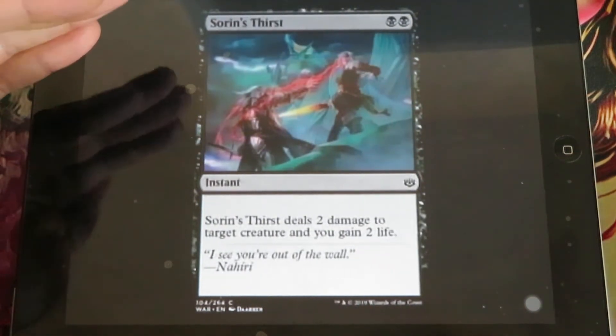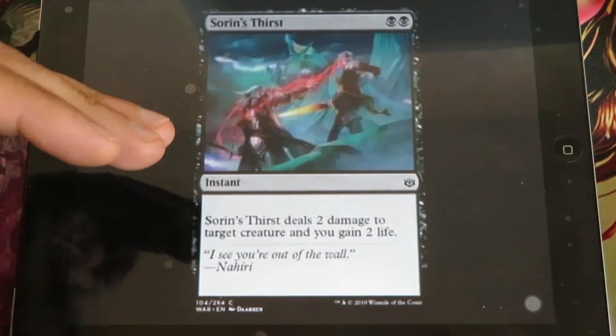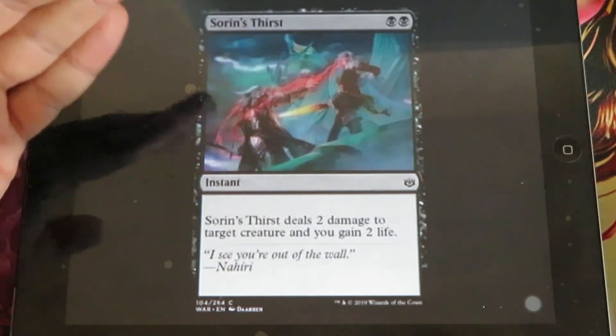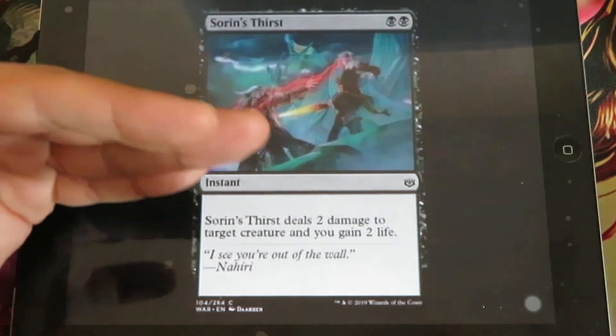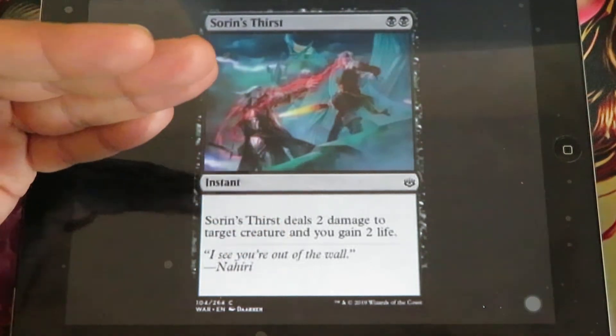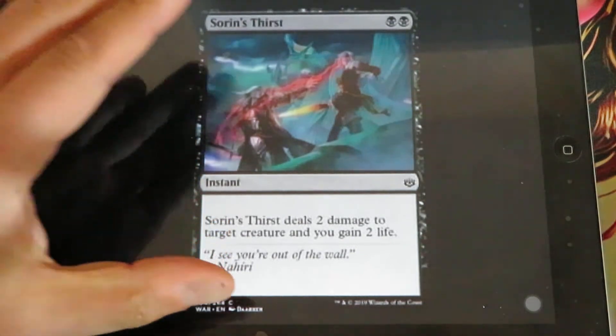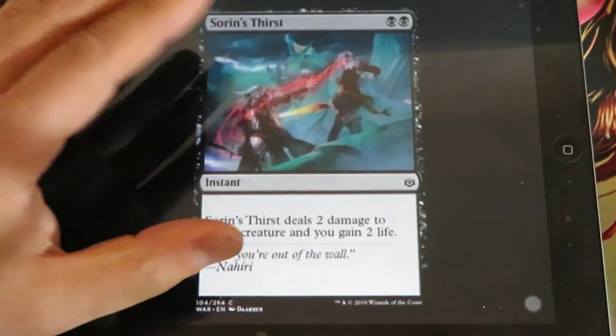Sorin's Thirst - 2 black. It deals 2 damage to target creature and you gain 2 life. This is one of those cards related to one of the 36 planeswalkers, in this case Sorin. It's an instant spell and a very good removal spell.